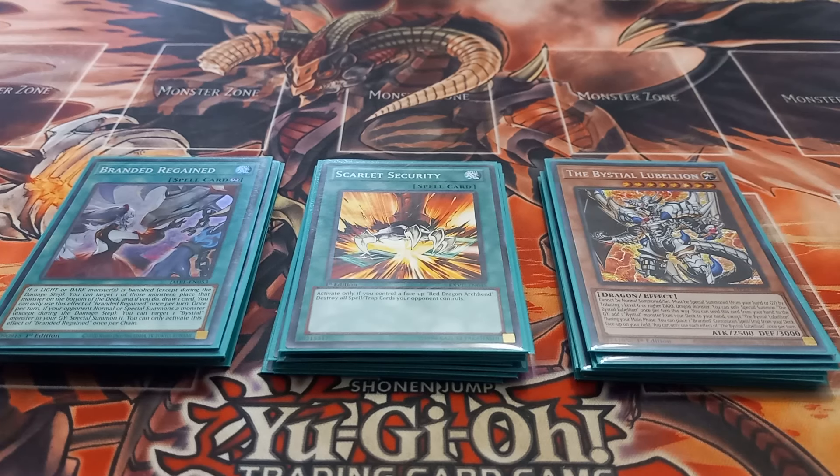Next I play one copy of Branded Regained. Branded Regained has a soft once-per-turn effect: if your opponent normal or special summons a monster, you can special summon a Beastial monster from your hand or graveyard. Also, once per turn, if a light or dark monster is banished, you can target that banished card, shuffle it back into the owner's deck, and draw one card. You can only use that second effect once per turn.